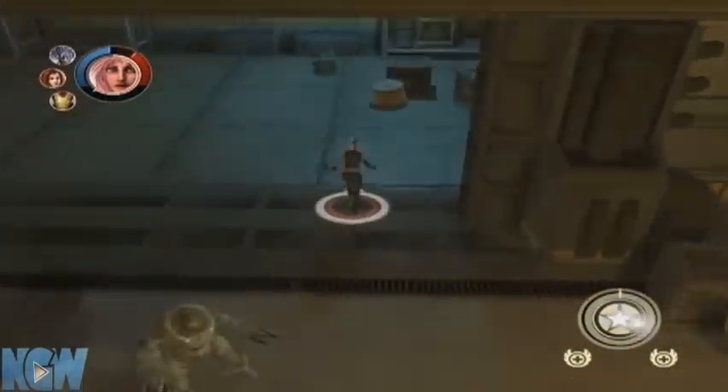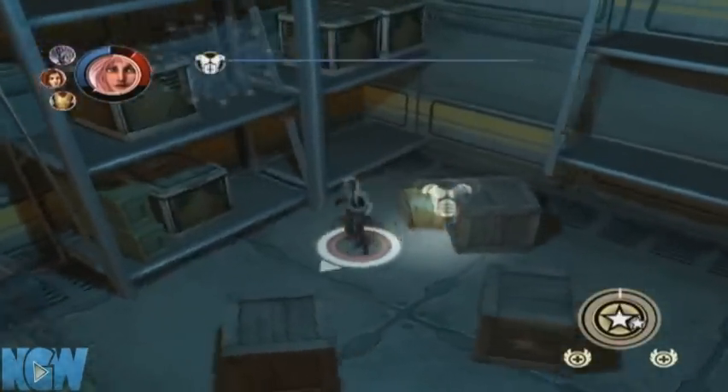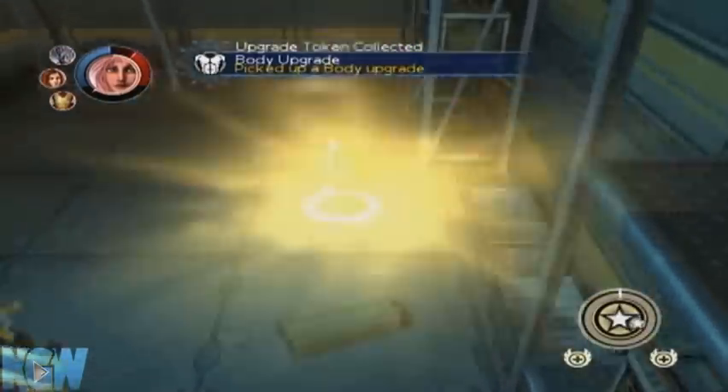The first two collectibles are when you're fighting the Kamikaze guys. A door will open up to the right, and there will be two collectibles in here.